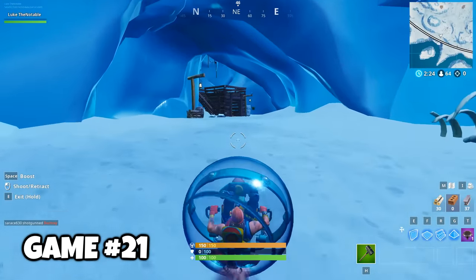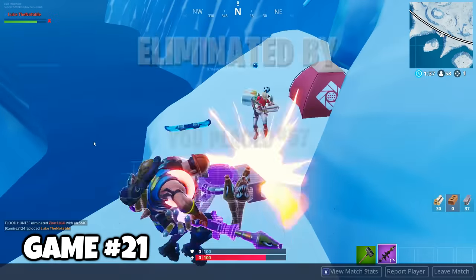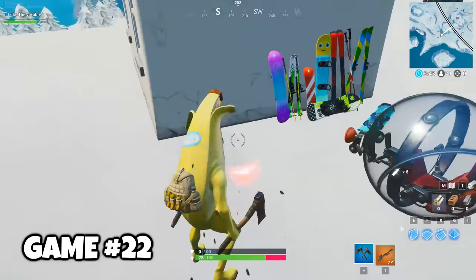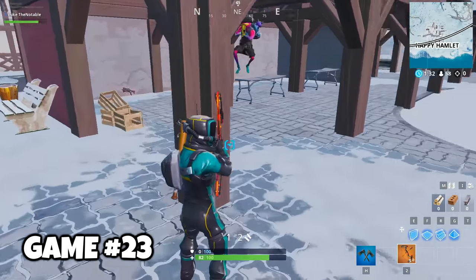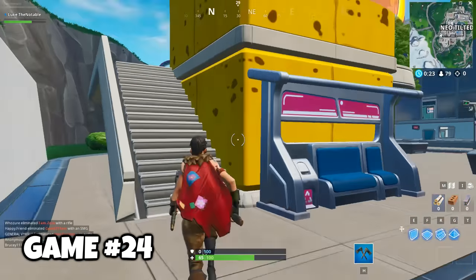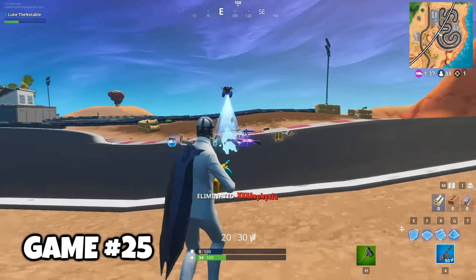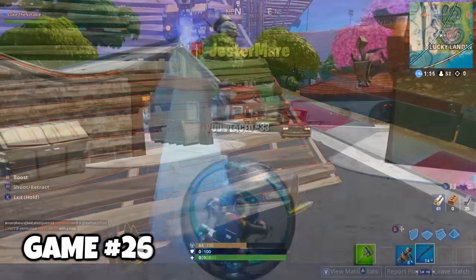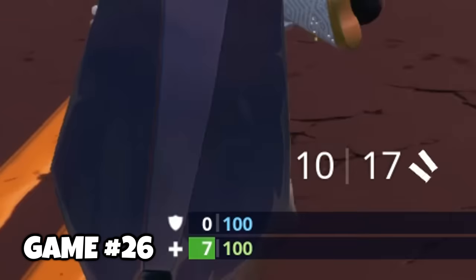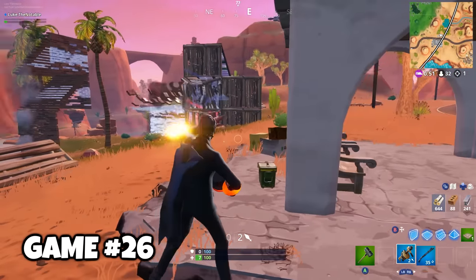So instead, watch me drink some Mountain Dew Game Fuel. I don't last too long in game 18 — I died doing what I love. I was only able to find a sniper in game 19. I was attacked by a player in a drift board, the baller's natural enemy. I even hit my one shot, but the default still killed me. In game 20, I pretty much just run around helplessly until I die. Game 21, I was looking around for some loot. The only thing I had was a rocket launcher. There's a guy — let's just back up. I waited for the perfect moment to sneak up behind him and kill him, but I was a little loud with my baller and blew myself up.